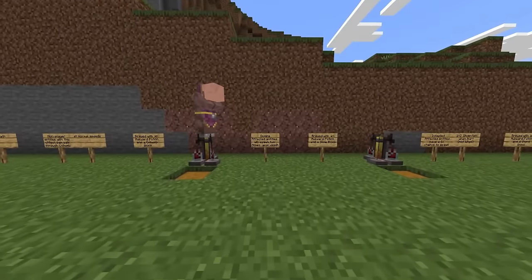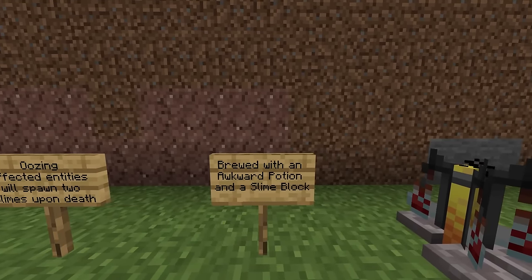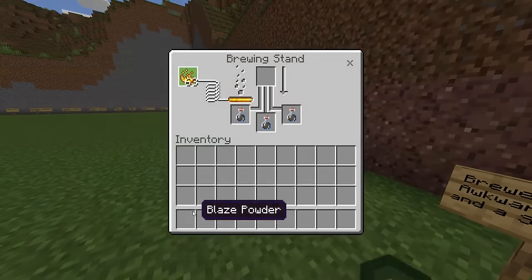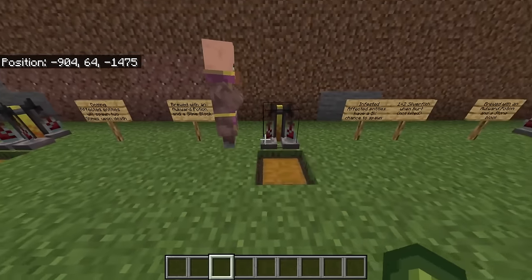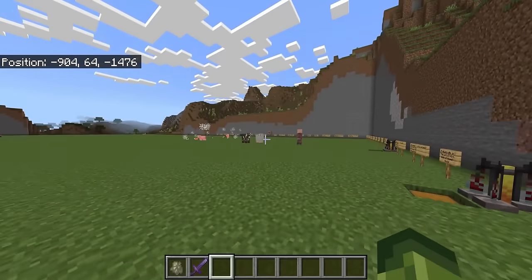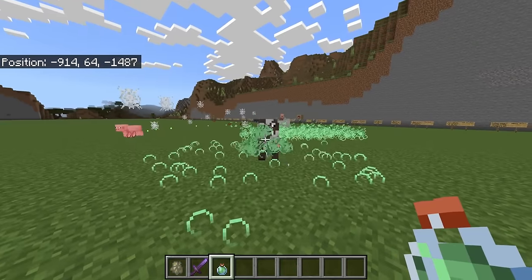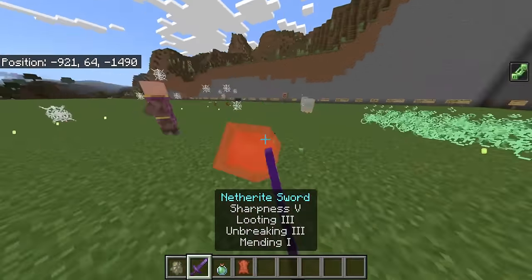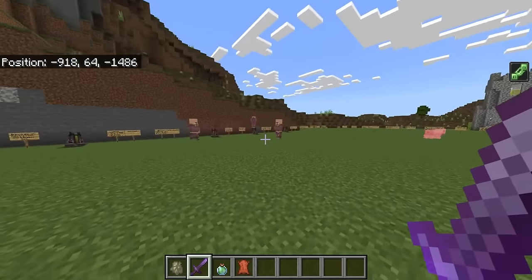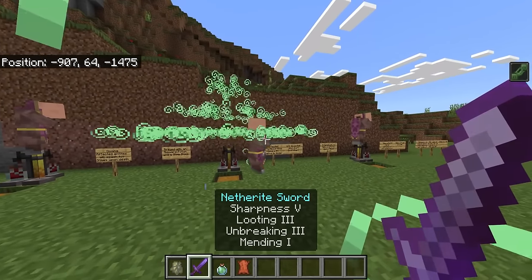Next is oozing — affected entities will spawn two slimes upon death, brewed with an awkward potion and a slime block. This one is a real pain. It produces 1 minute 30 of the effect and comes in all variations. If I hit these guys, they summon slimes upon death — and if you also have the oozing ability on a villager, it works on any mob. We have different colored particles on Bedrock but on Java that does change.